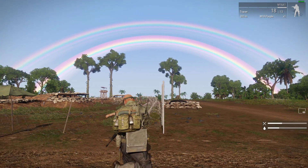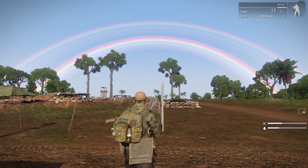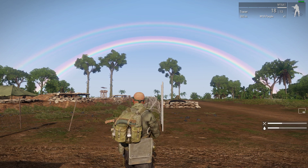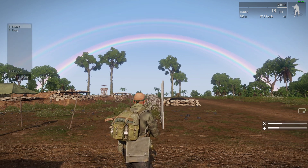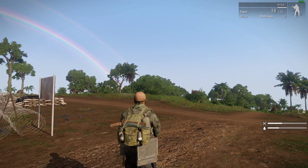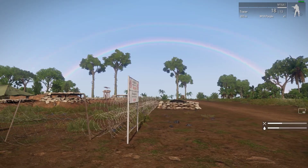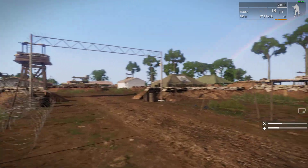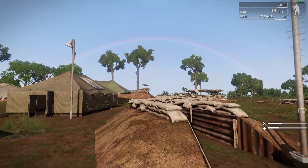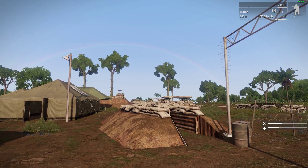Oh wow, you do get rainbows! Let me take a screenshot of that. You can get rainbows — I was trying to figure out how to force them in but I couldn't get it to work, but there we go. There is a rainbow in Prairie Fire. I've taken another screenshot because I want to see it. Let's take another screenshot from over here to get the base in as well. Oh, it's disappearing — they only last so long, the rainbows.